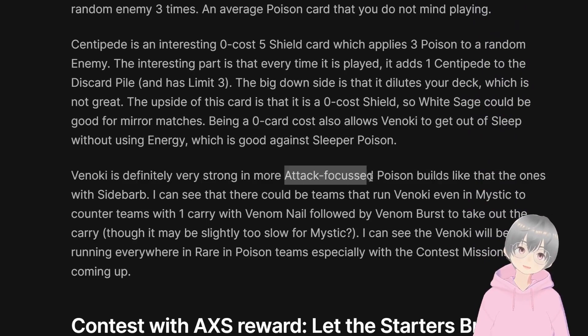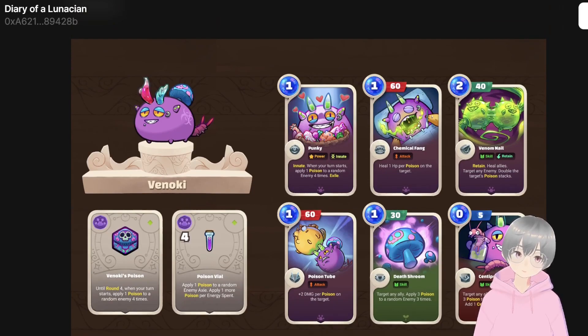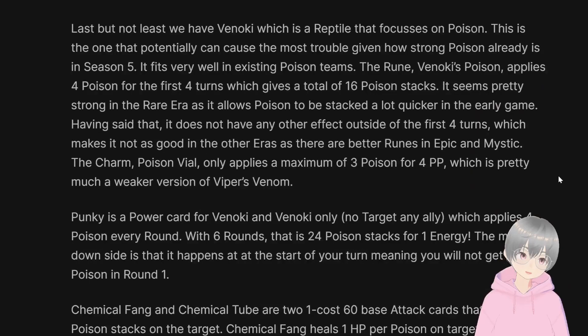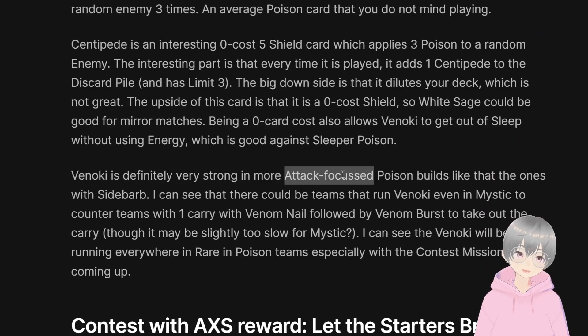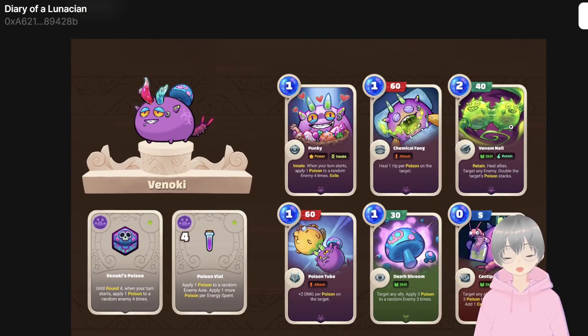Vinoki definitely fits into a poison build — more of the attack-focused variant, since it doesn't have ways to put opponents to sleep and its defense is mainly the AoE heal. The attack cards pair well with that archetype. With Sidebarb, which can also target any enemy, and Venom Nail, you can stack a lot of poison on a specific target quickly.